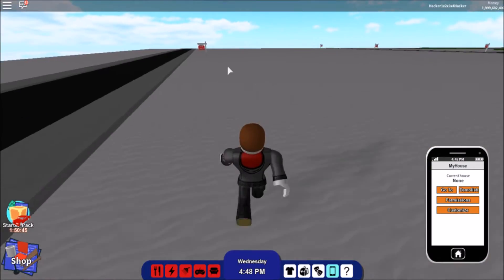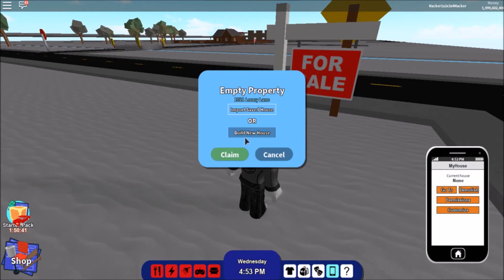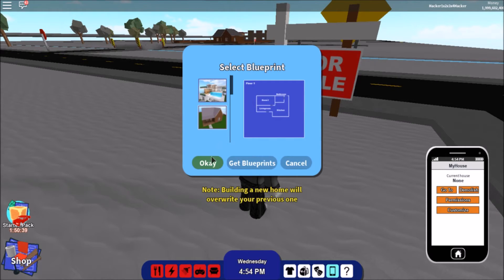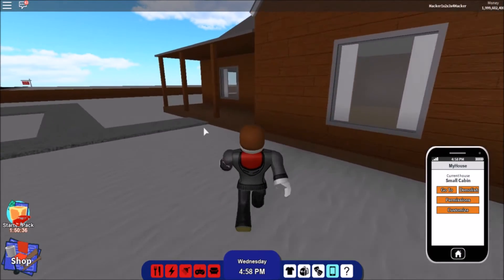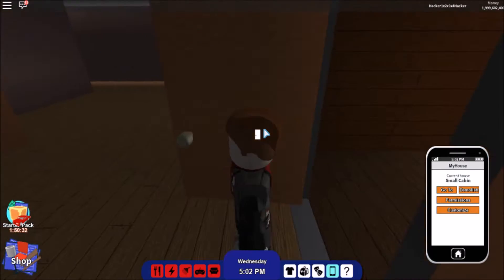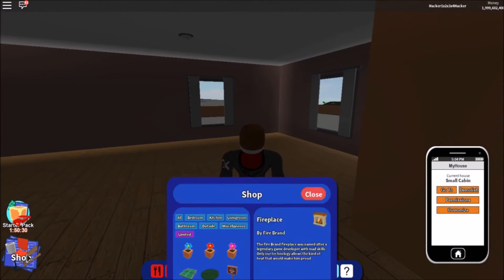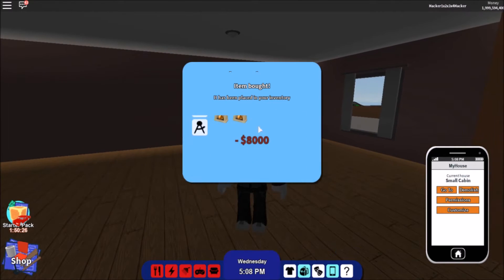The first thing you need to do is find an empty slot. You can click on a for sale one, but you need a house — just buy a small simple cabin like this one. That's how you want to buy the stuff that you want to duplicate. For mine, I'm just going to use the fireplace I already have in my inventory.